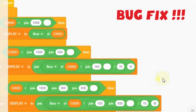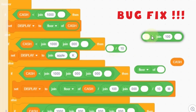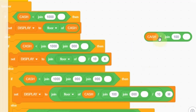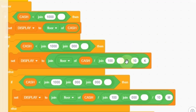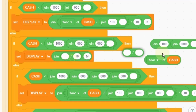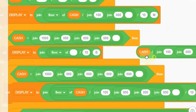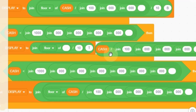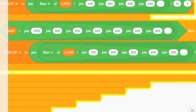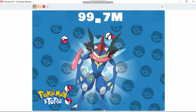Now let's fix a bug. Grab this join and grab this floor — it's floor of cache divided by 1000. Make sure you change this. Now let's test our score. You can see our score counter is working.